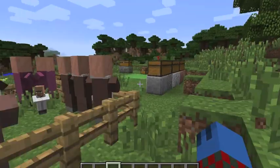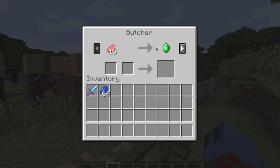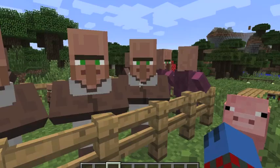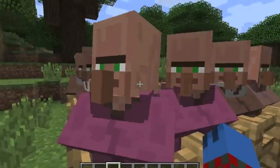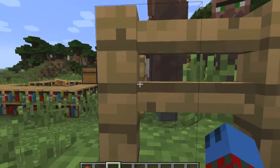The villager trading system has been revamped. A fletcher will give you mob drops like string and arrows, which are overpriced. A butcher will give you meat, nothing else. A leather worker will give you leather and leather armor, which are also overpriced. A cleric will give you gold and enchanting stuff. A farmer can trade farmed goods.